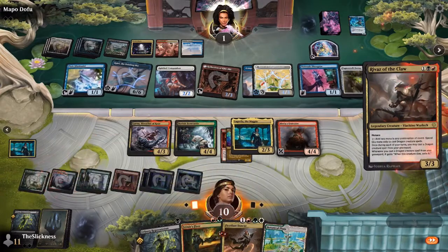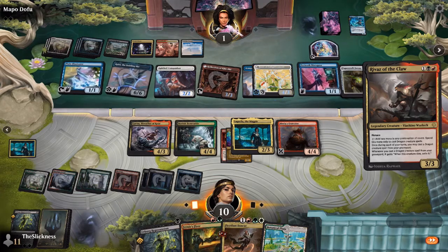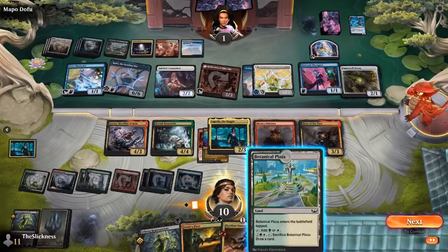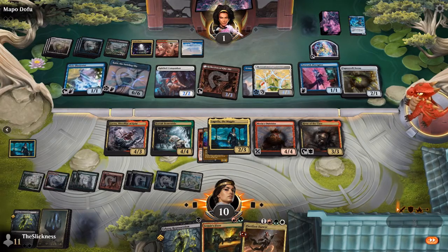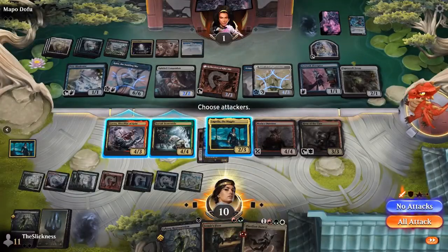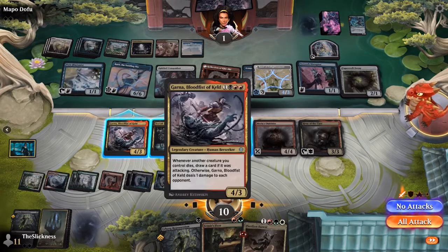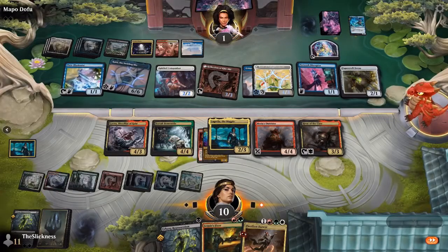This is the conclusion I've reached — when I face these Urborg Repossession value decks I just feel like I can't keep up, even when doing everything I want to be doing. Andrew is doing everything his deck is supposed to do, and it still looks like it won't quite be enough. Ryan stumbled — missing black mana, on three or four lands for a long time — and still looks like he's going to be okay.